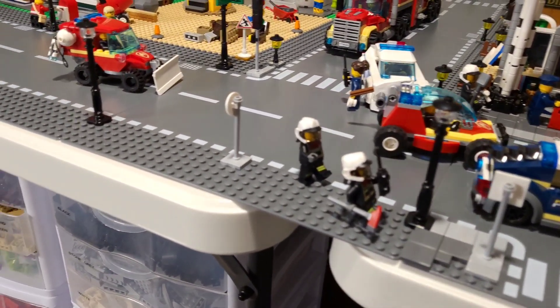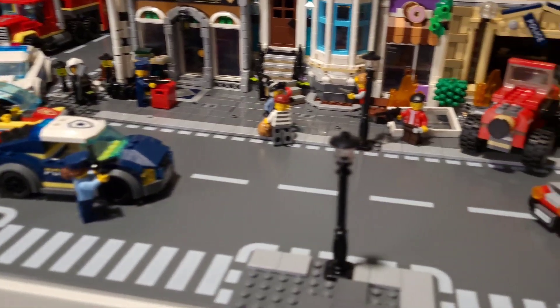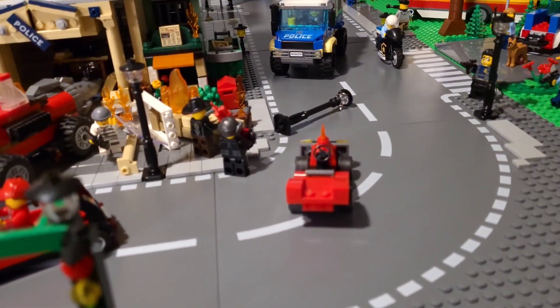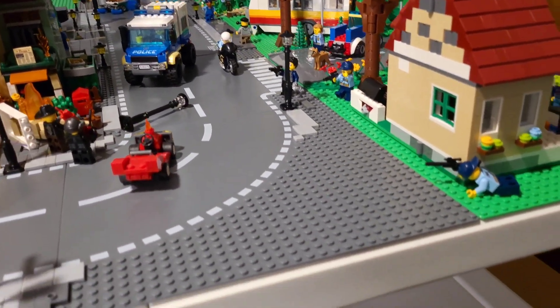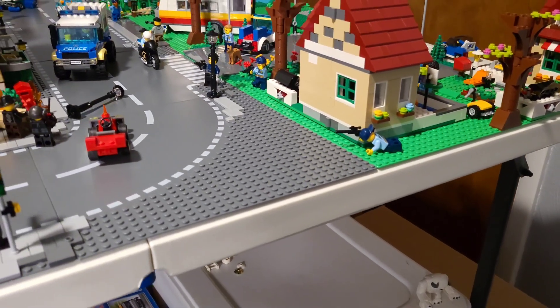Our firefighters are just showing up onto the scene — all of our new firefighters we built this week. There's the lieutenant back there; she's calling in the orders. We have Claire the criminal and Snake Rattler throwing some dynamite at Duke Detain and the K-9 unit. And we have a police sniper sitting over here in our neighborhood.